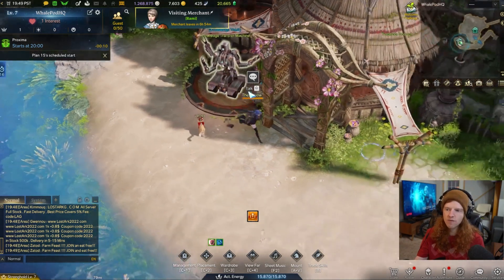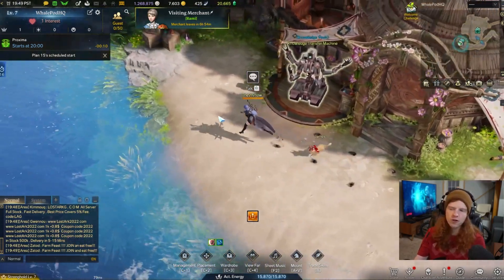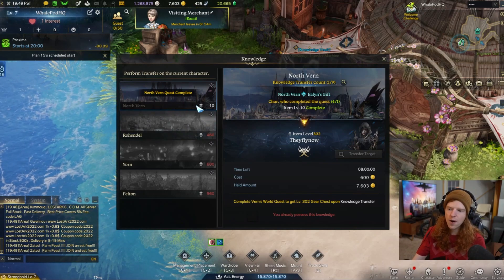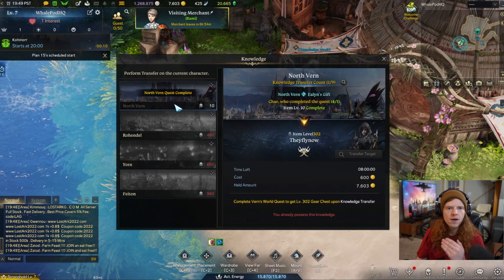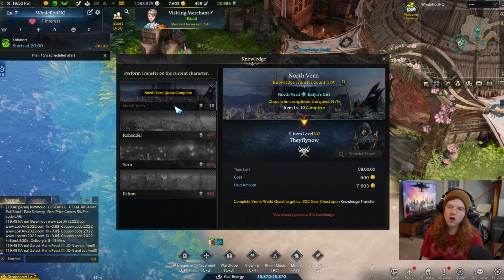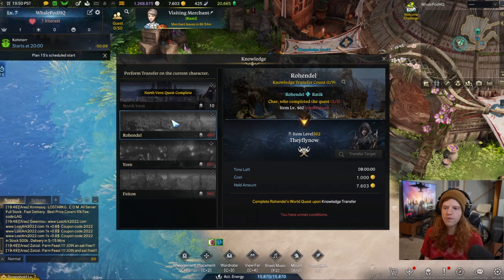In order to unlock the knowledge transfer machine, you need to basically go through and unlock the power passes, which is just completing all the way through North Vern. That makes sense, because that's the first one you're going to be transferring knowledge to anyway. So you will have to complete through North Vern.